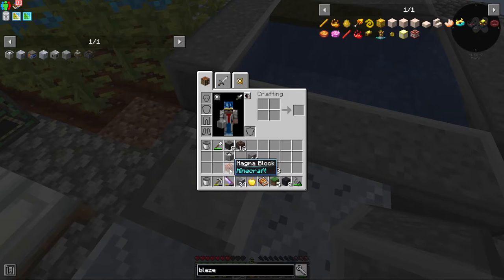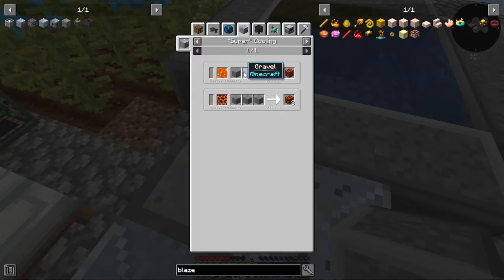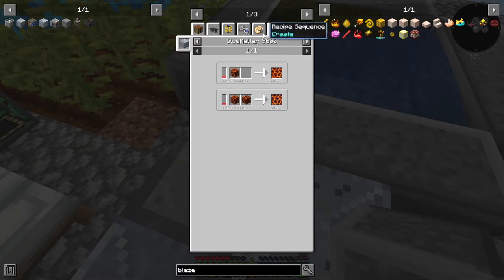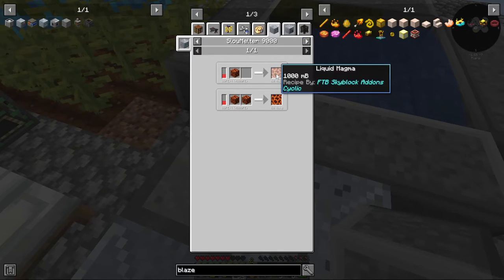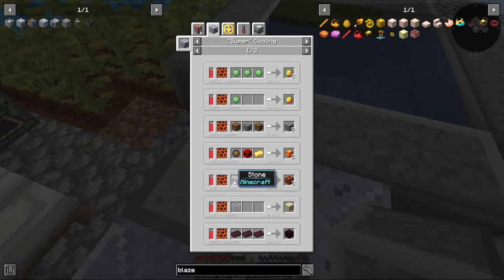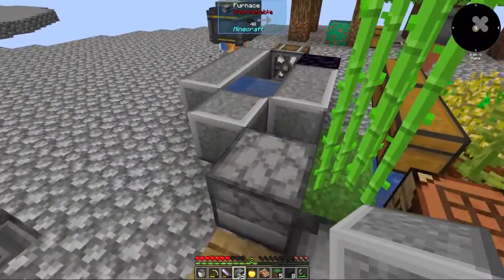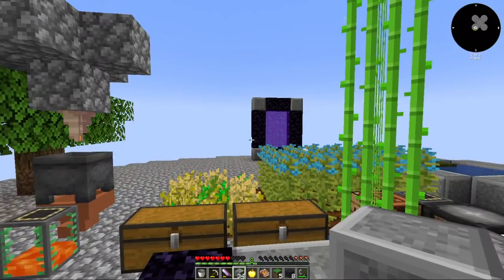I discovered that magma blocks, which are created in the super cooler with lava and three gravel, can also then be turned into liquid magma with the slow melter, and then put back into the super cooler with three stone to make three magma blocks. Turn all three of those into liquid magma — nine stone, nine magma blocks — and then wash the magma blocks with water and you've got obsidian.